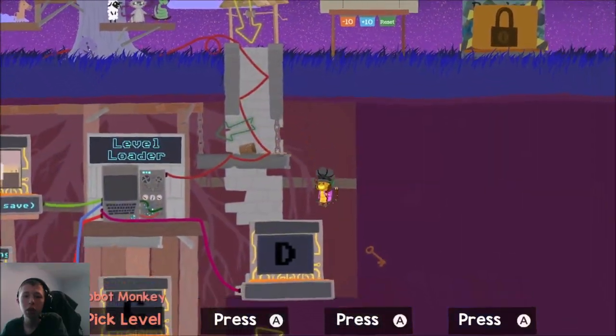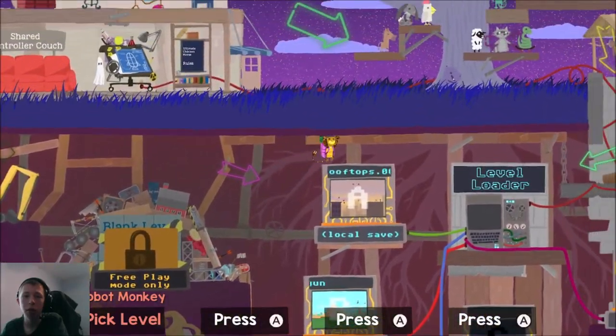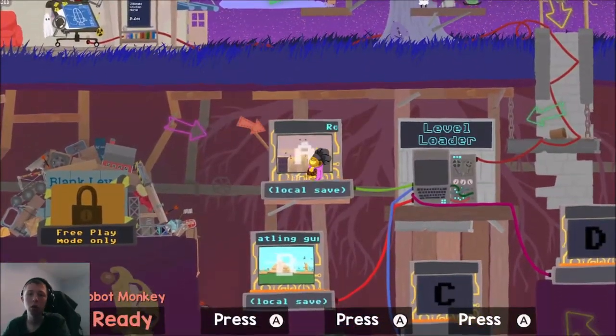I want to show you a glitch I found — well, it's not really a glitch. The cannon is OP, and I have a lot of play-2 levels I've built. Let me show you how to do one of them.